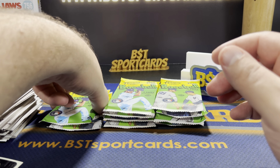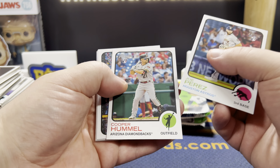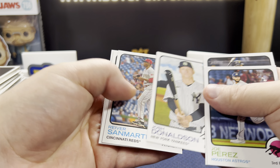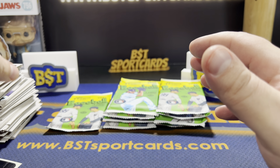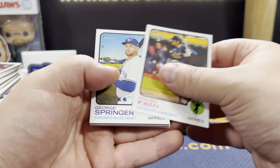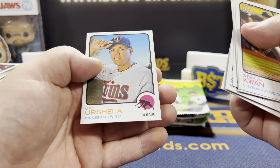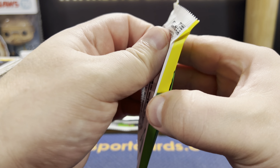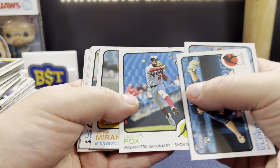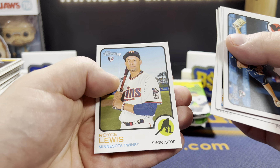Perez. Bryson Stott — that's a cool looking photo. Donaldson, Moran, Bradley Zimmer. Kwon, Springer, Chapman, Sears, Jake McCarthy, Josh Bell. Still no hit yet. Really hoping it's one of those real ones and not a relic — that would be quite nice. Elder, Darvish, Fox, Miranda, Jansen, Mackenzie Gore, Joey Bart, Royce Lewis.